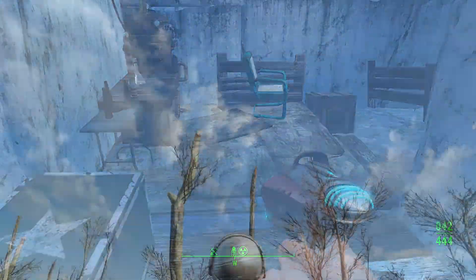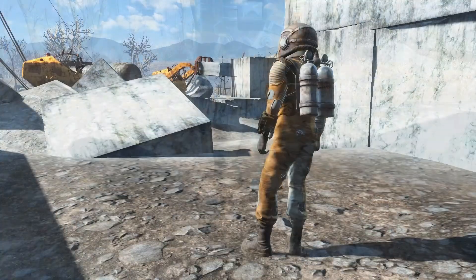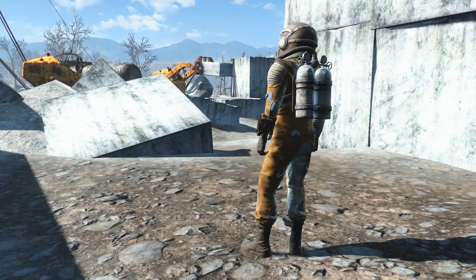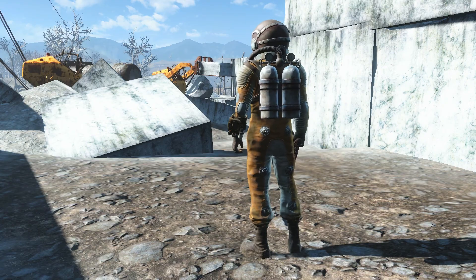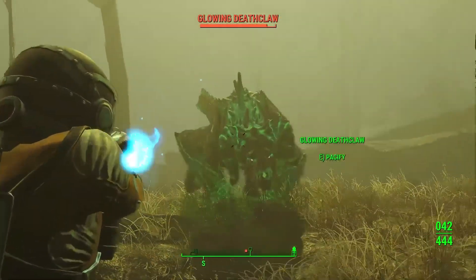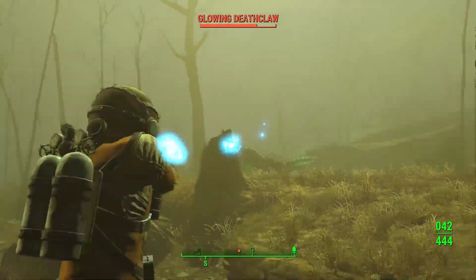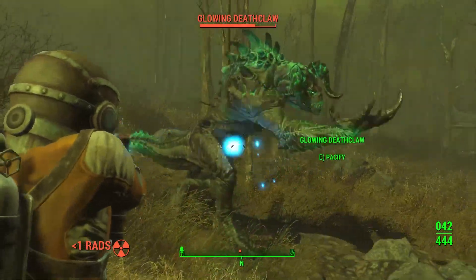Now you can enjoy your Hazmat suit which has over 1000 radiation armor. So the Glowing Sea location is no problem for you now. The Hazmat suit is really good if you are going to explore the Glowing Sea location and if you meet a rad storm in Fallout 4.